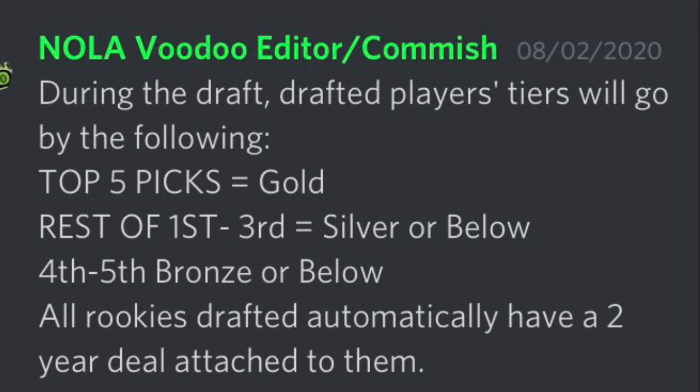As far as the draft, last year's rules still apply. The first 5 picks is your only chance to draft a gold player — you can go lower, but this is your only opportunity to draft someone of that caliber. The rest of the first through the third round have a silver cap limit, and the fourth and fifth round have a bronze cap limit.